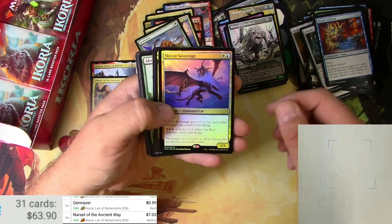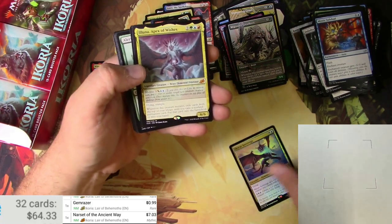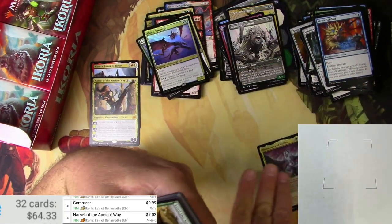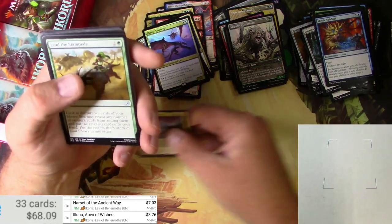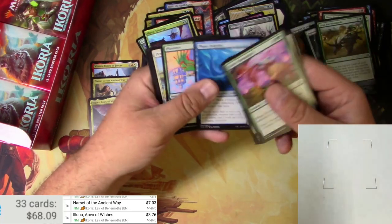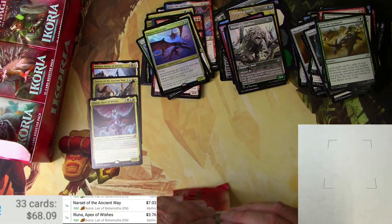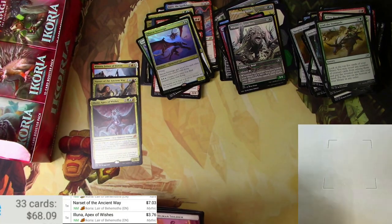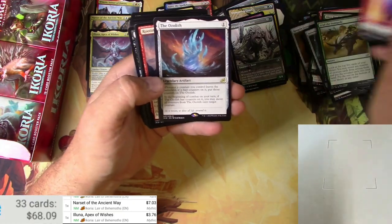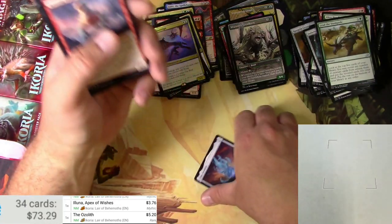Got a Skycat Sovereign in Foil and an Aluna Apex of Wishes — two Mythics in a row, finally! Aluna: flying, trample, mutate — bunch of cool stuff there. $3.76. Three Mythics now — it's acceptable, but I really want one more for this box. Soldier, Island, and the Ozolith — stay still for the scanner — five bucks!